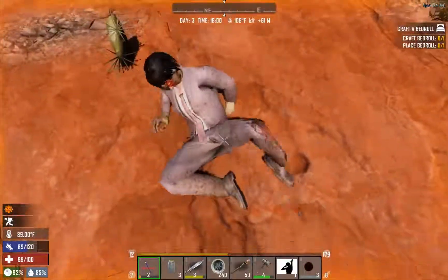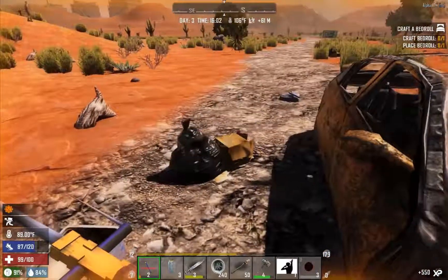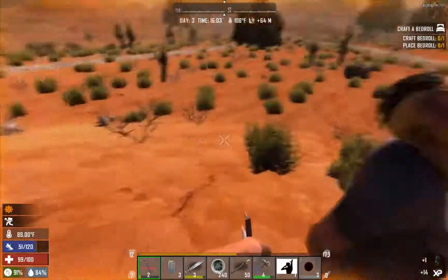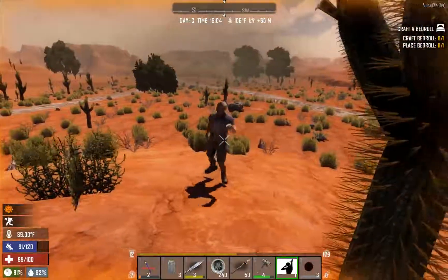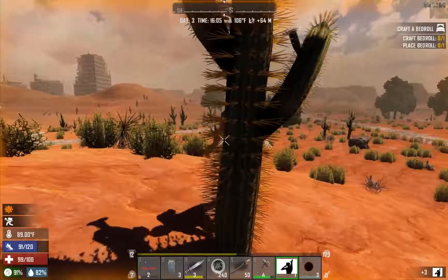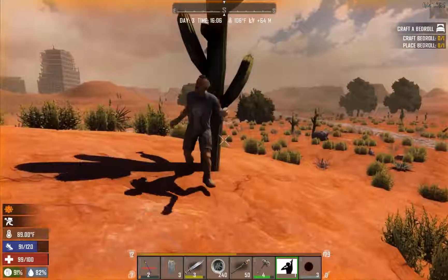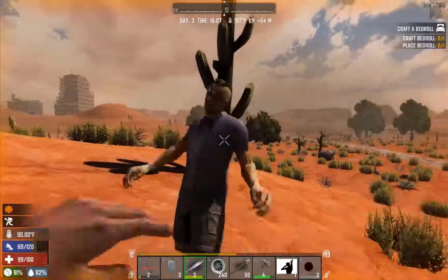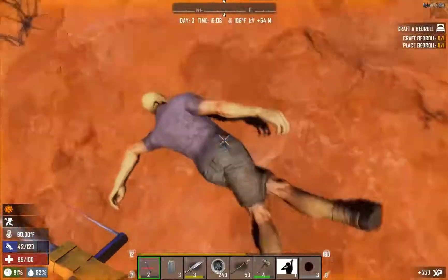Nice try buddy. Always aim for the crotch. Come here, there's a cactus for you. He ran right into the cactus too, and jumped on him. Nice. It's not really normal behavior — usually they try to walk around anything that would injure them.